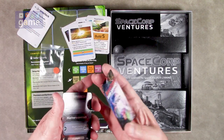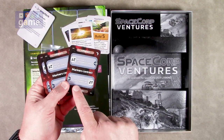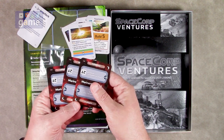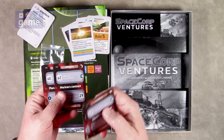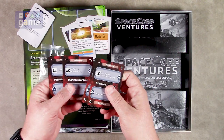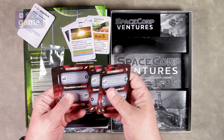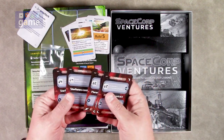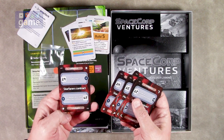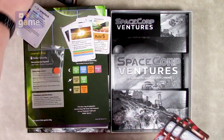Then we've got what's called contract cards — these are new. Each one is marked for one to four players or two to four players. Ah, these are new contracts — that's what the new contract marker would be for! So we've solved that. There are contracts for the Planeteers era and the Starfarers era, so it's an additional contract that you can take into account.